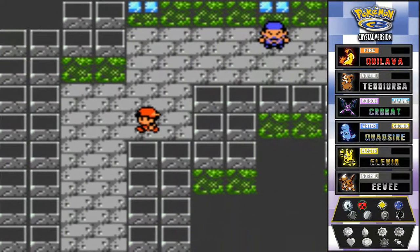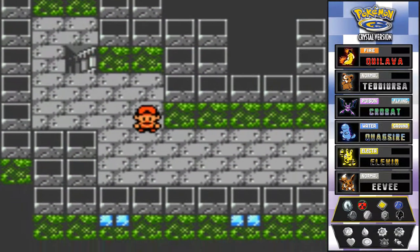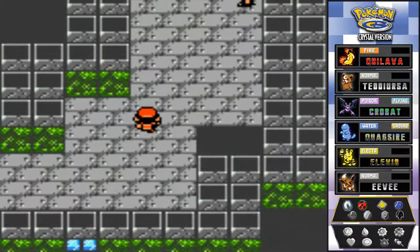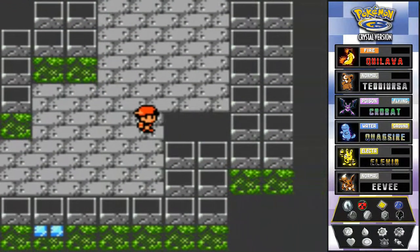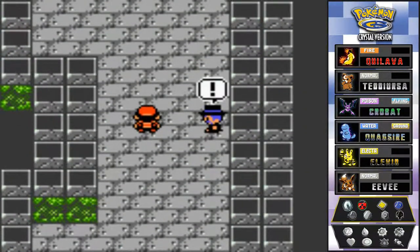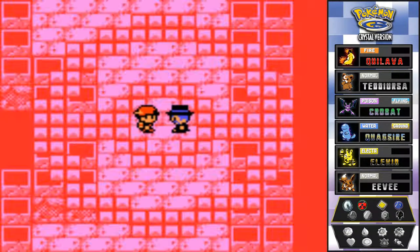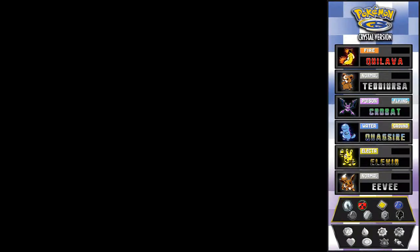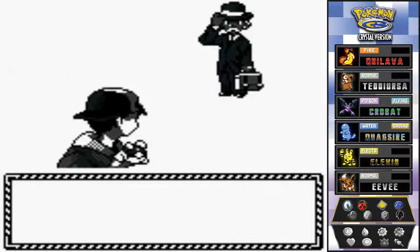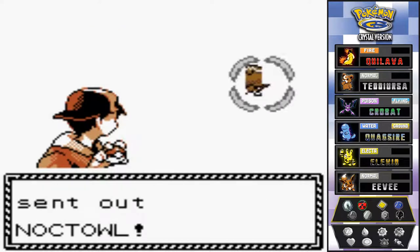Off screen I taught Teddiursa the Strength move over its Headbutt attack - another physical move it can use. We're going up to the first level where the battles begin. These open gaps let you go back down to the first room. This trainer says it's no place for playing - I'm 28 years old! He comes out with a Noctowl - first time we're seeing one - a very scary Pokemon.